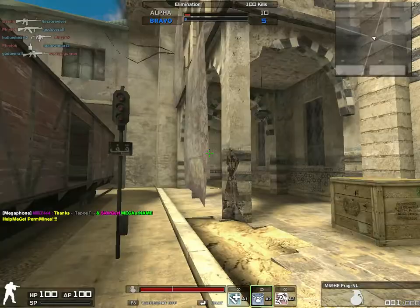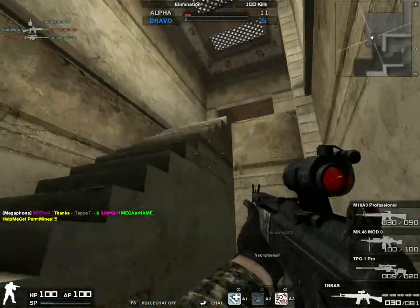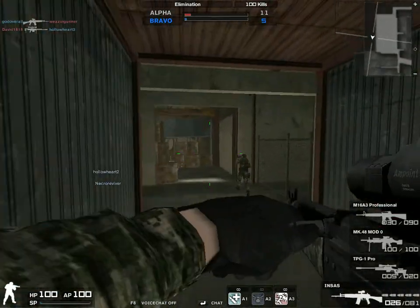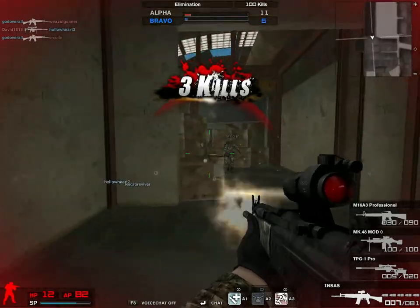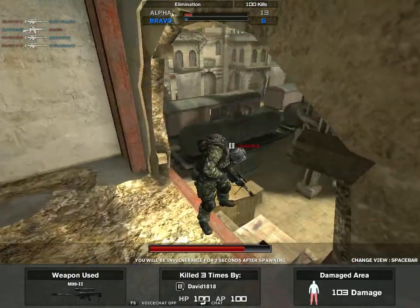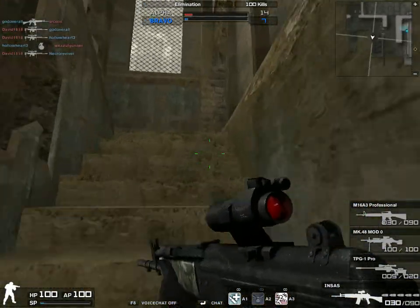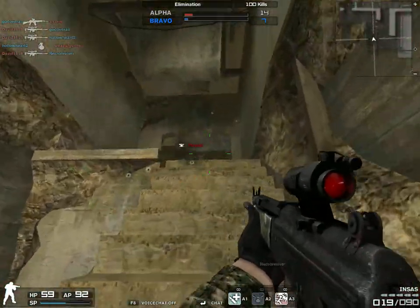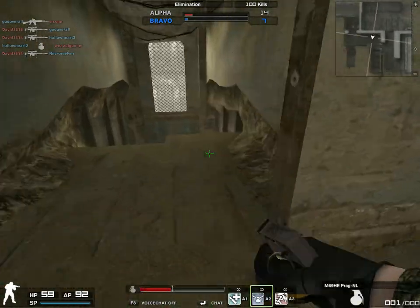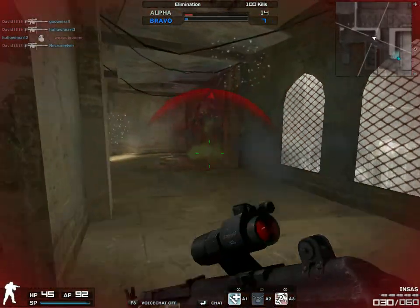If you have enough GP, this would definitely be a standard gun for you — a good gun for you. Its stopping power is about the same as the M416, but you can fix that with flash firing rate. Force camo is definitely a good thing with this gun. You can use this in brushwood or the dark forest — dark forest would definitely be a good idea.